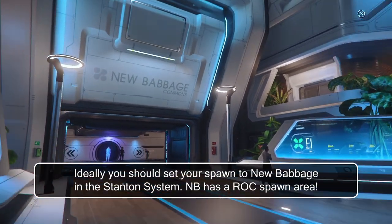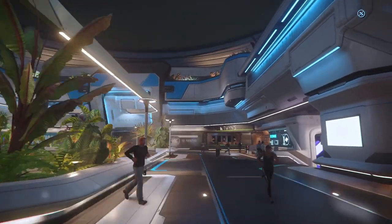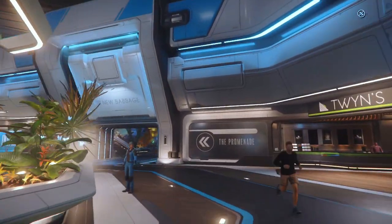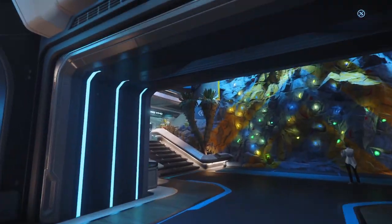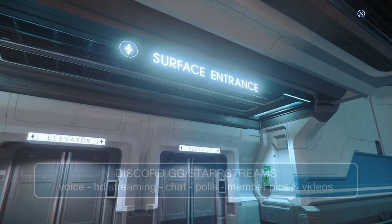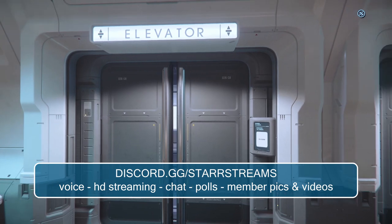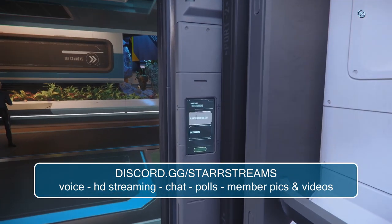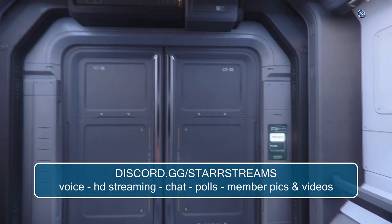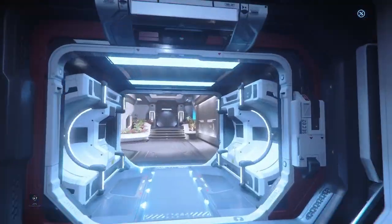New Babbage Commons — this way. Head towards the promenade. Surface entrance — this is what we want. All right, here we are at the surface entrance.